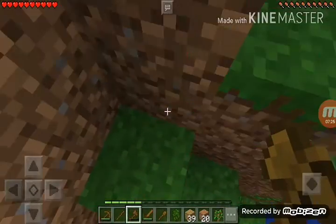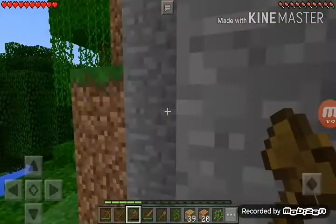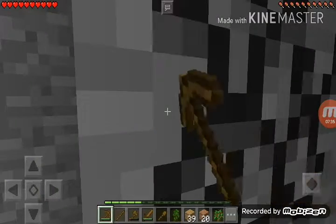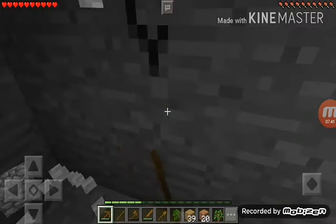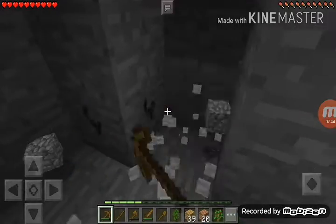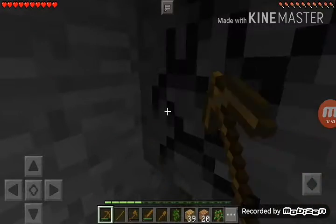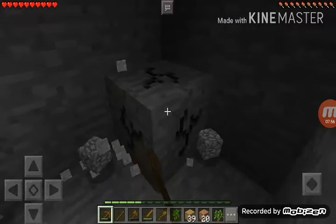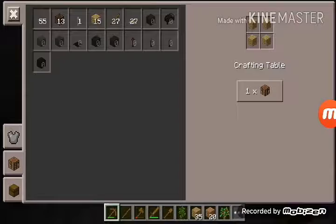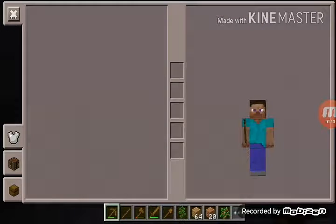There we go — wait, where's the stone? There we go. Mine! Yes! Okay, let's make a crafting table again. I did not bring my crafting table. Wait — now we're back. I do have a crafting table over here. There we go.